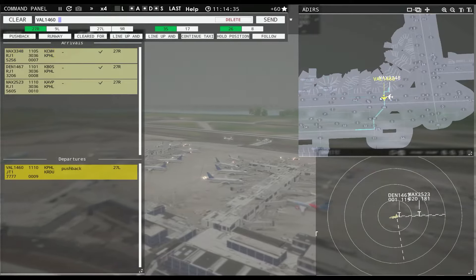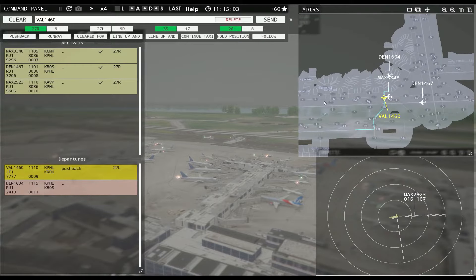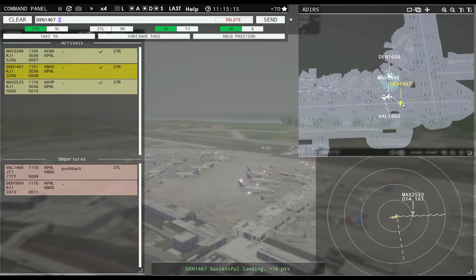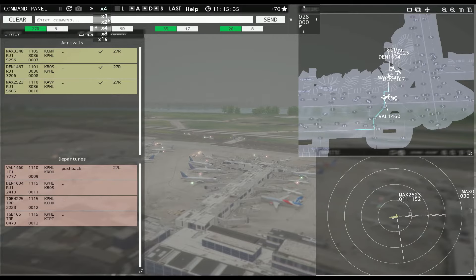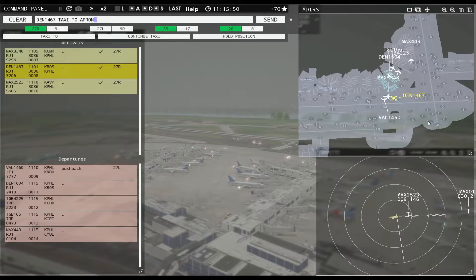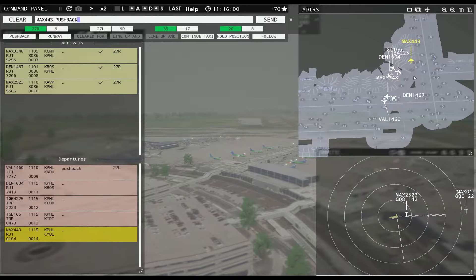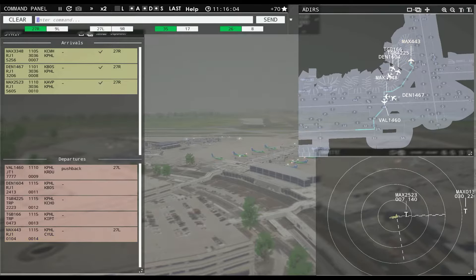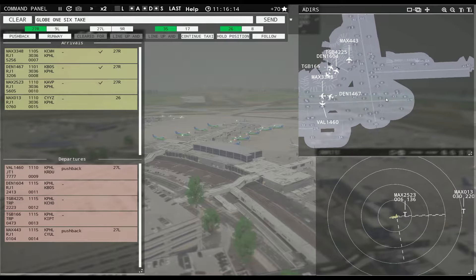I should have just had time to get Value across the runway before I have a problem. So Juliet is to the right, Kilo is to the left. Philadelphia tower, Globe 4225 requesting push and start. Magic 443, pushback approved, expect runway 27 left. Globe 166, pushback approved, expect runway 26. Magic 013, runway 27 right, cleared to land. Value 1460, runway 27 left, cleared for takeoff.